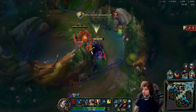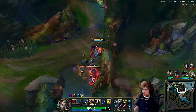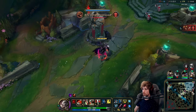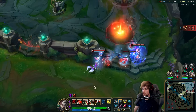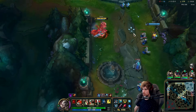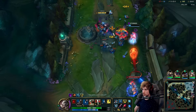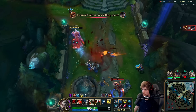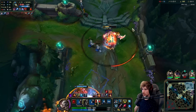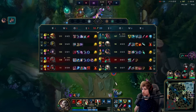Got it. Master Yi actually just cheesed that thing real quick. I was actually trying to be efficient farming the jungle camps then taking the wave but Pantheon ulted it. So it's fine. Brand is very strong — I can't even move against Brand. Surprised I even got him. Absolutely unplayable against them.